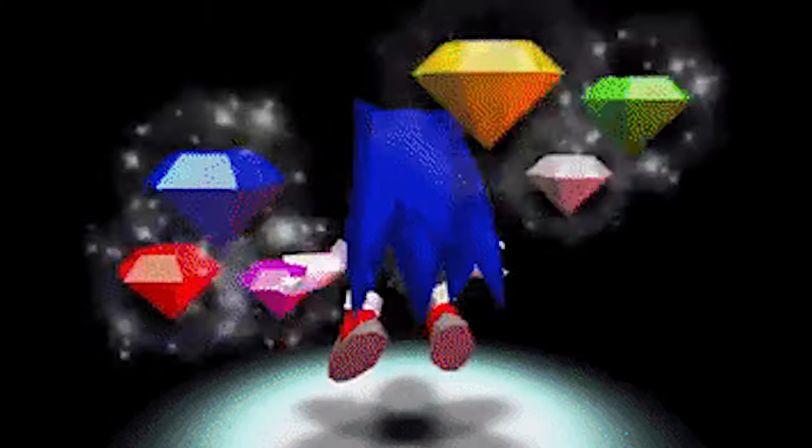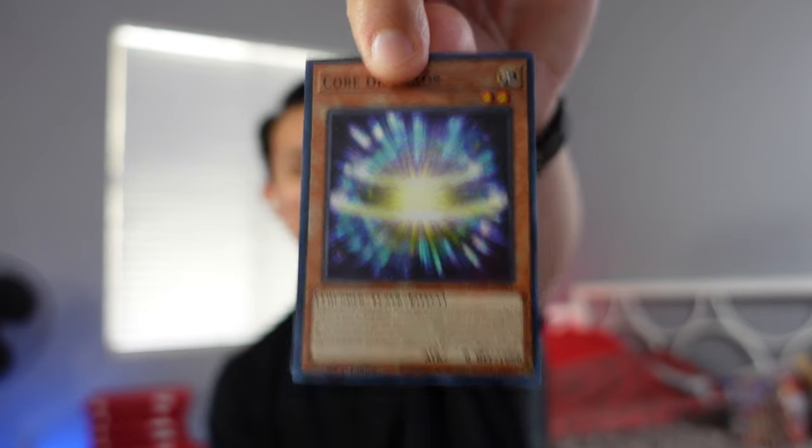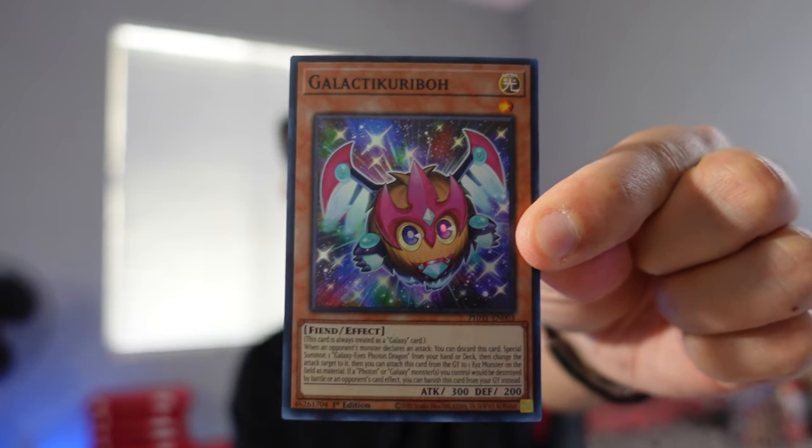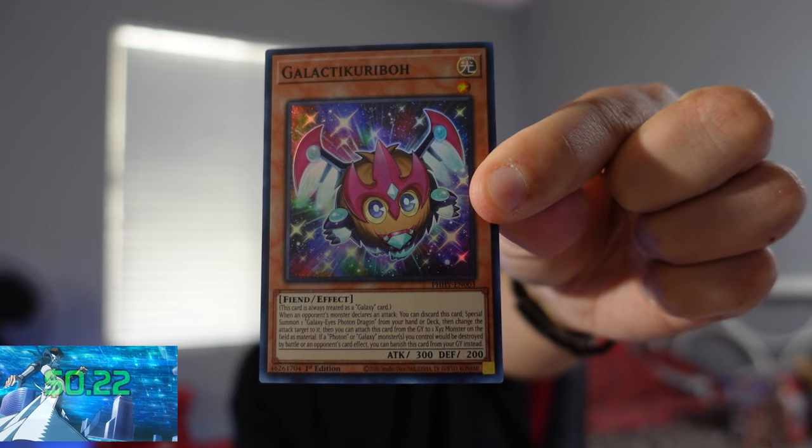The Chaos Beasts — some more chaos in our lives, more chaos than the Chaos Emeralds from Sonic. Numeron Creation. The Giant Ball Game — oops, I dropped that one. I dropped the ball game. And a Super Rare here: the Galactic Curiebo. It's a Super Rare, number 3, at the price of 22 cents. That's decent for a Super Rare.